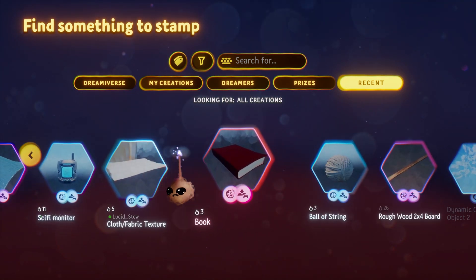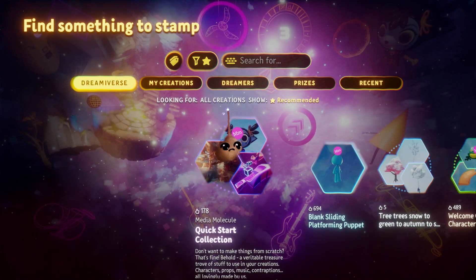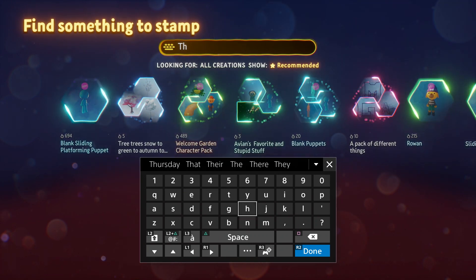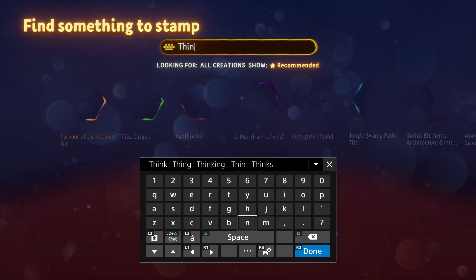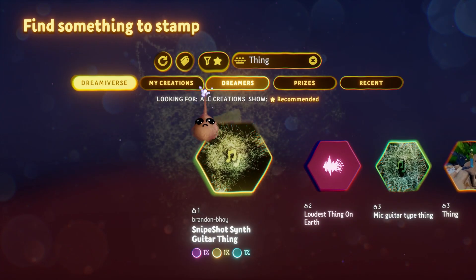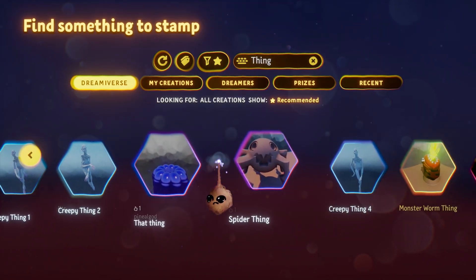You'll likely notice some options at the top of the screen. We will use those to sort through the mountain of things that exist in the Dreamiverse to try to find what we're looking for. The first way you can do that is by typing something into the search bar — this is the Google of Dreams. That keyword will give you a new list of things based on your search, and very often this is also a huge pile of stuff that is not sorted.